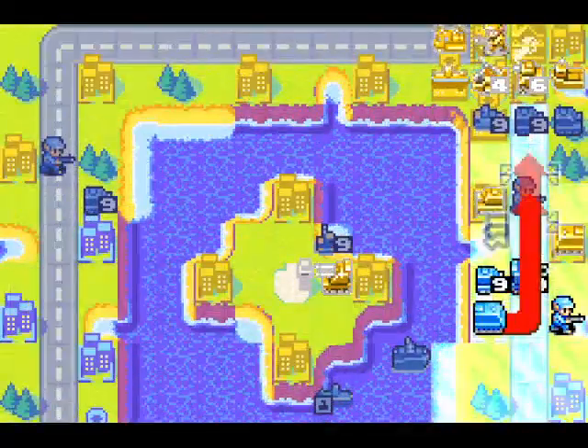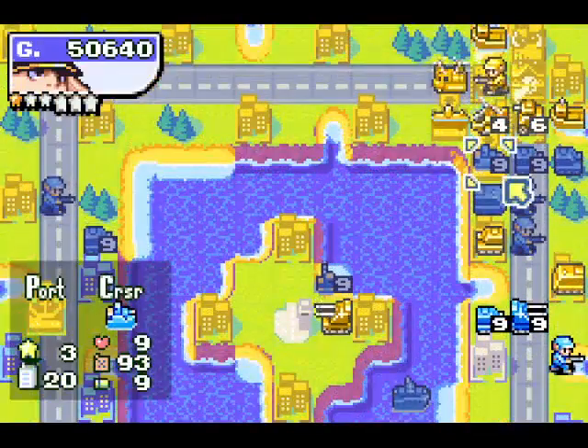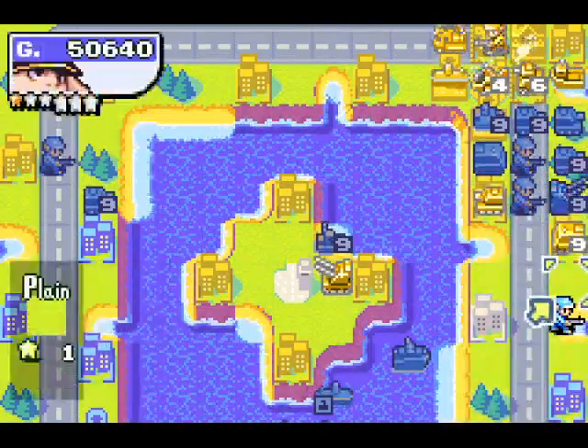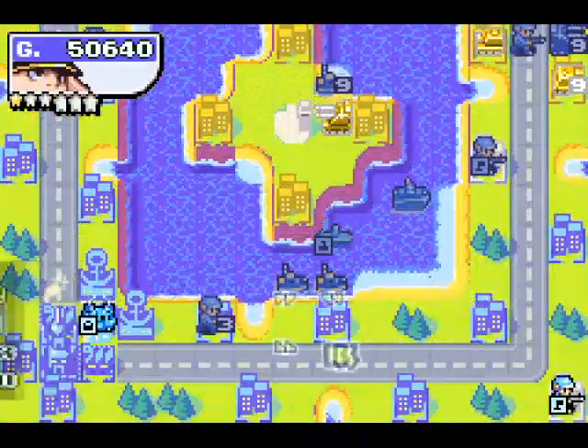If I could get this APC out of the way, that would help. So if everything's like this, I could actually push to the HQ very swiftly if I'm careful. And if I keep my units in position like these — I'll just distract it with a capturing infantry. That'll work.